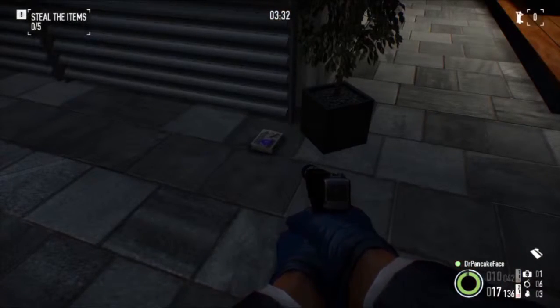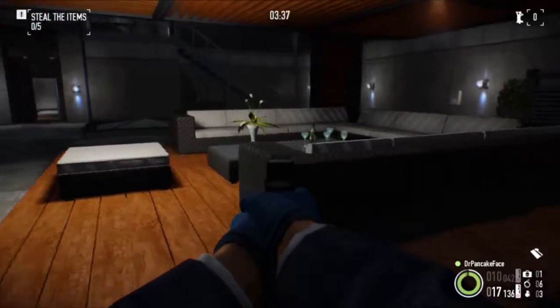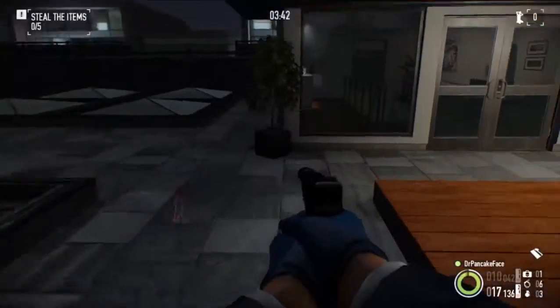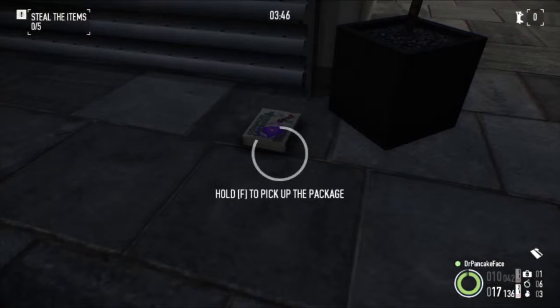Here we got package number 5. We are up on the roof — there is where you spawn, here are the couches, door to go downstairs, skylights. Right over here next to this planter, we got package number 5.